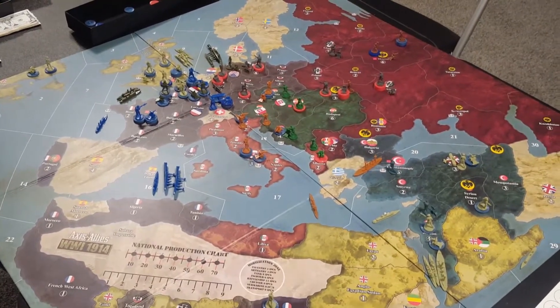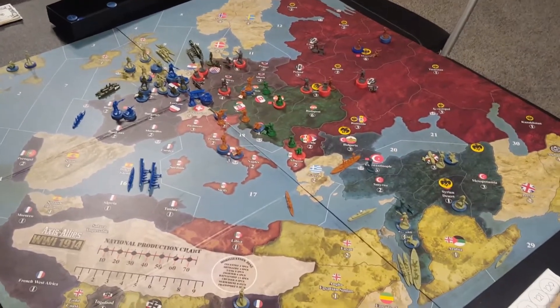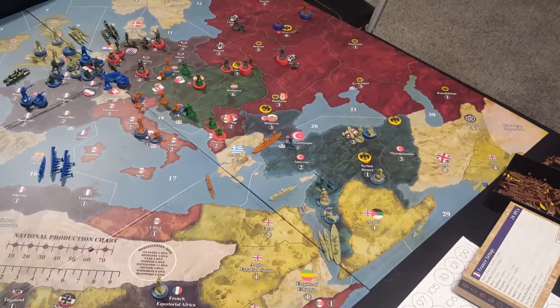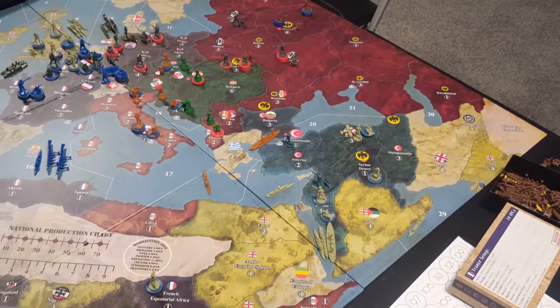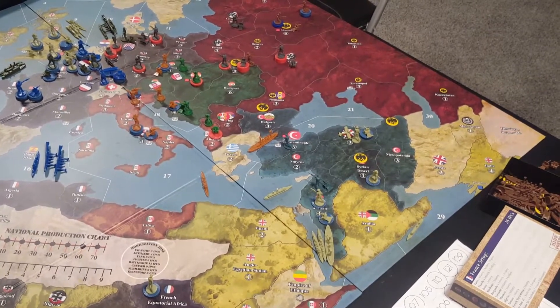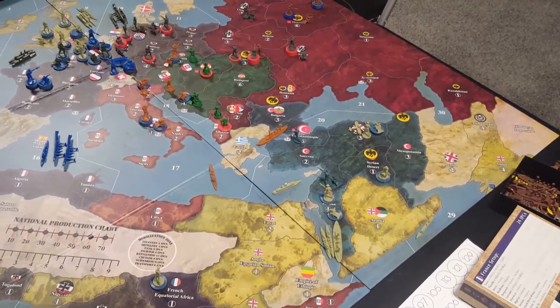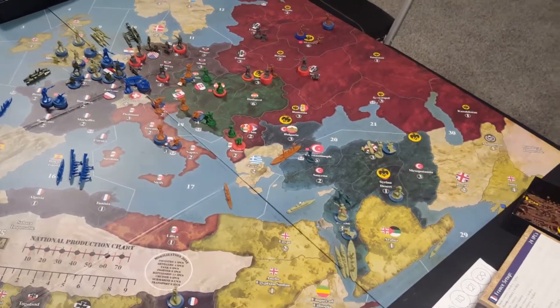This is what the world looks like after our fourth full round. Starting down in the corner, the Ottomans continue battling it out — continuing to be in economic collapse, and yet staying out of political collapse turn after turn. I have a feeling that things are coming to a close for them, but they've managed to stay alive so far, so who knows.